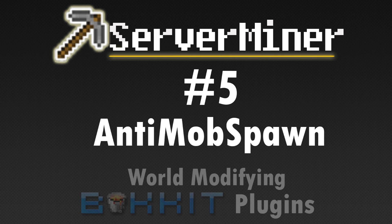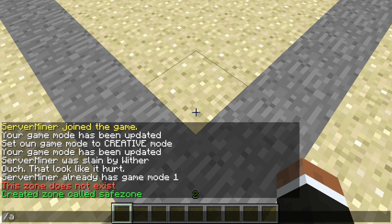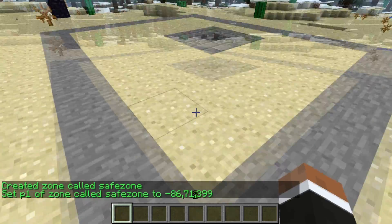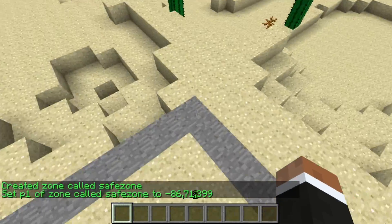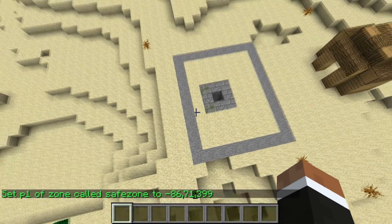Number 5: Anti-Mob Spawn. Anti-Mob Spawn does not block mob spawning completely as the name might suggest — more so it allows you to control all aspects of mob spawning per world. How high do they spawn, at what light level, on what material, and so on. It even allows you to block player-activated mob spawning like wither or mob egg spawning.